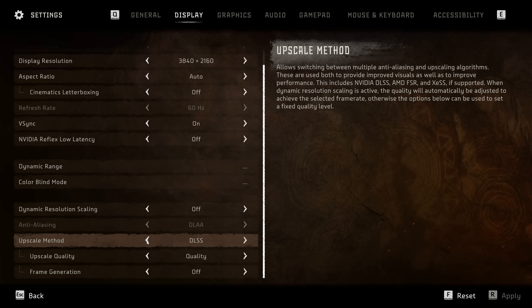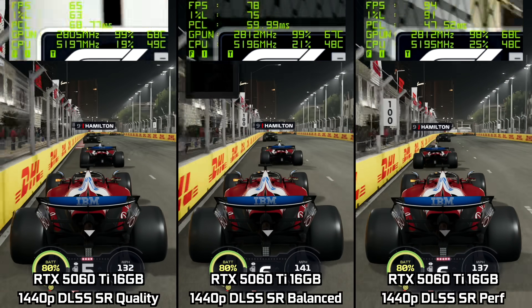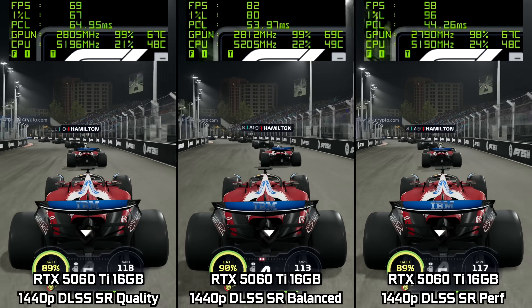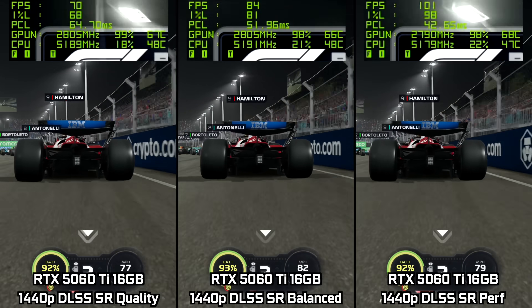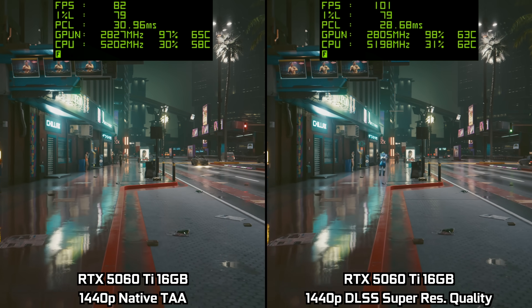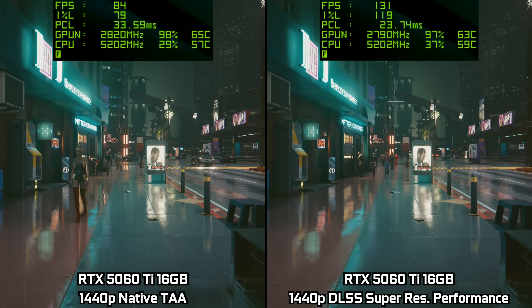In-game you'll find the DLSS Super Resolution option in the graphics menu with a few different modes to choose from: Quality, Balanced, Performance, and Ultra Performance. Each mode renders at a different resolution — obviously the fewer pixels rendered, the higher the frame rates, but possibly at the cost of some visual fidelity. On the RTX 5060 Ti 16GB, I tend to prefer the Quality mode at 1440p. As you can see in Cyberpunk, it's still providing native-like image quality but with a good 15–20 FPS gained. DLSS Performance mode is still an option too, as it's really gotten very good these days.